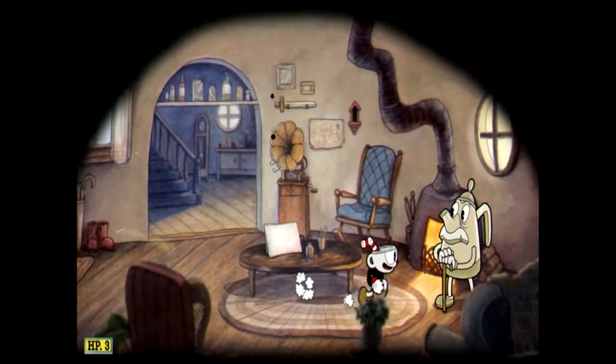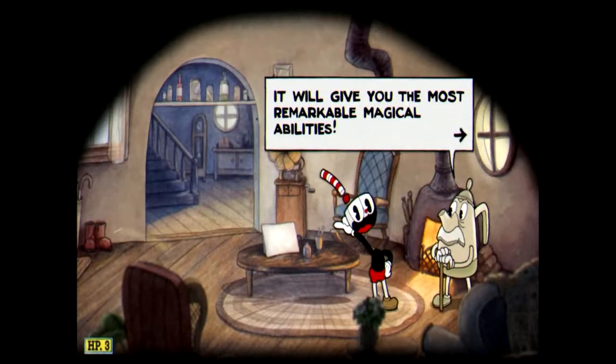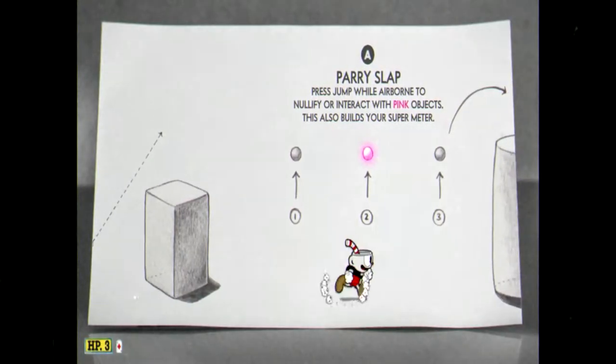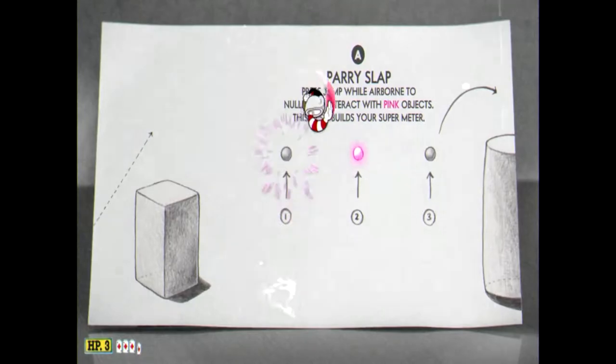After the opening cinematic you're deposited inside of your home and have the option to partake in a 60 second tutorial. If you're anything like me you'll skip the tutorial and spend the next 30 minutes to an hour happily oblivious to one key gameplay mechanic that is essential to progression — and that's how to parry. My advice: spend the 60 seconds and enter the game fully equipped with the knowledge that you'll need later on.